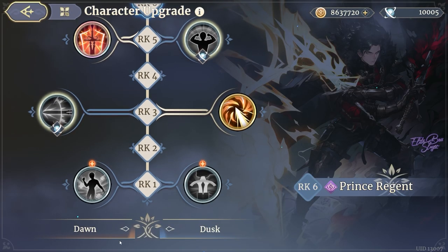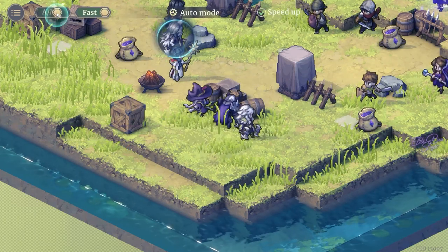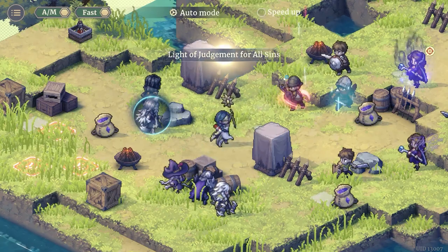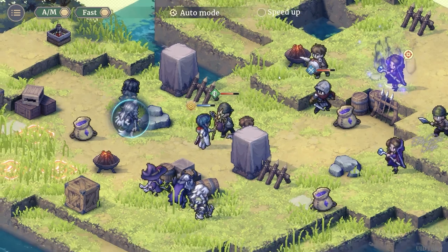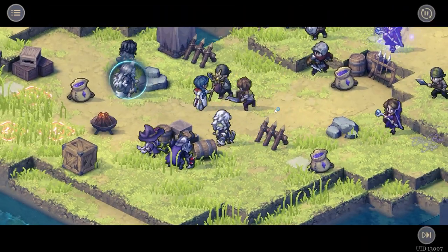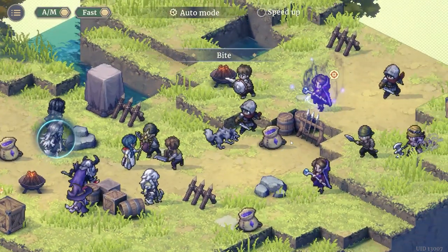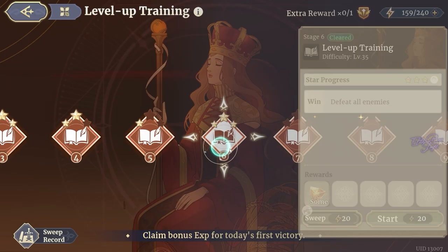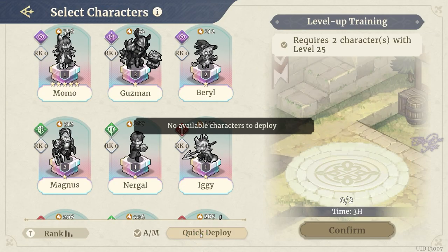One thing I don't like: the auto feature doesn't persist between dungeons. After you turn it on and finish a dungeon, you have to press auto combat again in the next one — it's annoying. This game also doesn't have auto-repeat from the start, which is disappointing for a gacha game. Instead, they give us a sweep mechanic — click a button and it auto-repeats the dungeon — but you need a sweep ticket to do so, and those are purchasable.